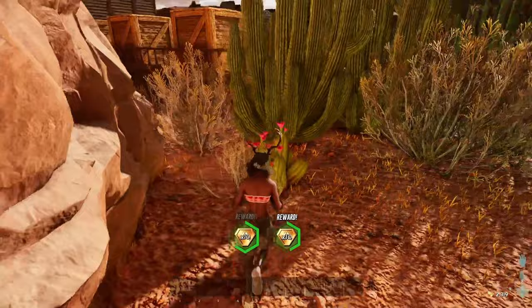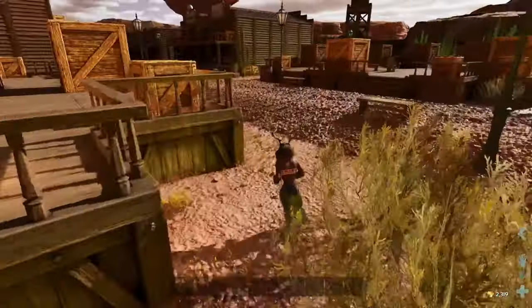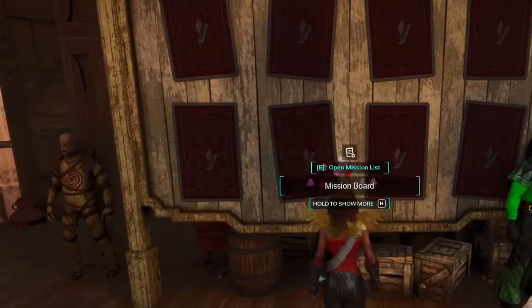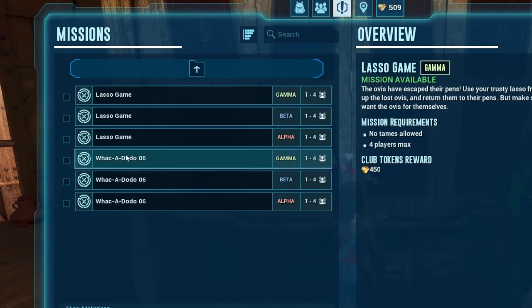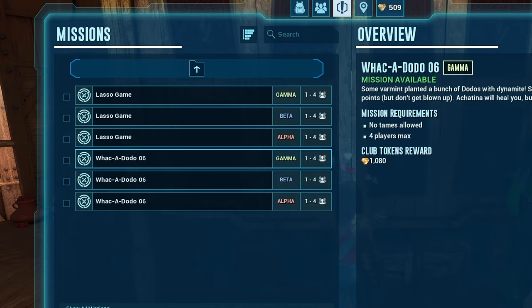If you want something with a little bit of a challenge, then I do recommend Wakadodo. That has Gamma, Beta and Alpha. If you are very confident when it comes to shooting, then I'd highly recommend this game.